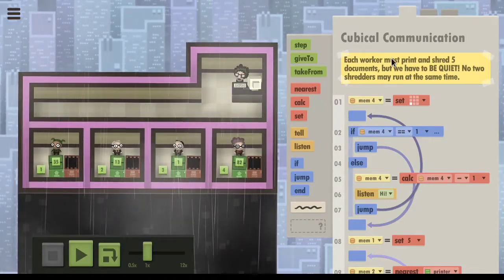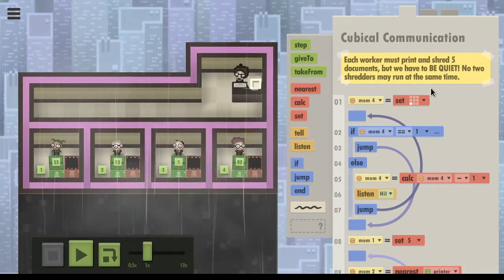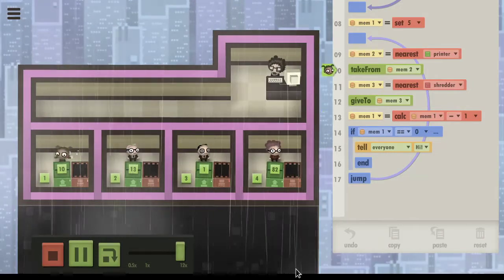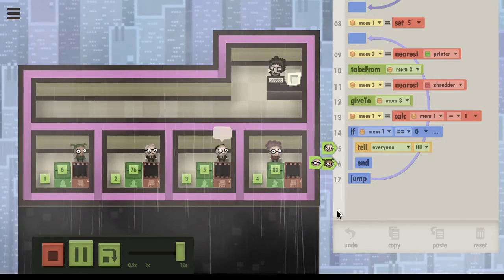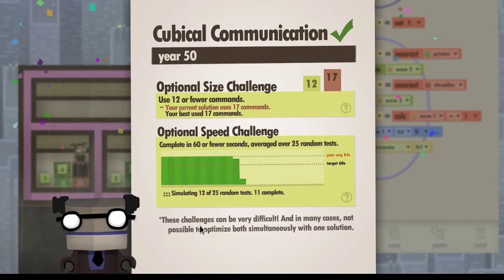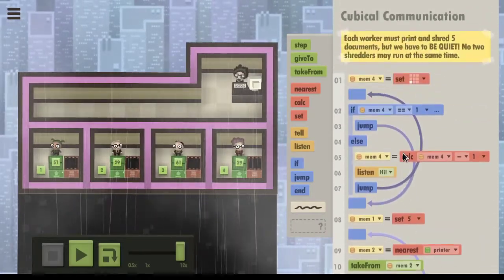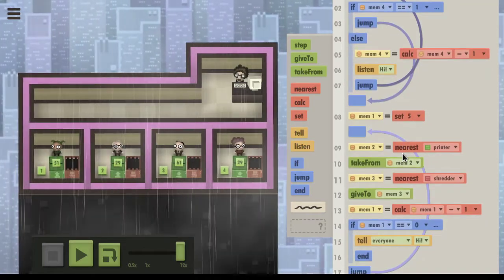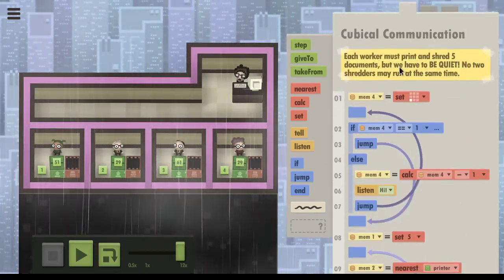Let's see - each worker must print and shred five documents, but we have to be quiet. No two shredders may run at the same time. Okay, so we're gonna run it one by one. We have size and speed challenges, and I guess if you time it right you can do some synchronization somehow.